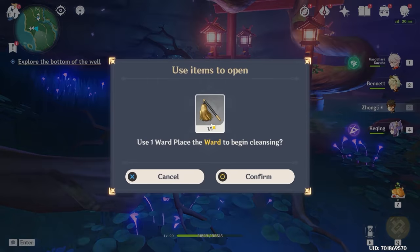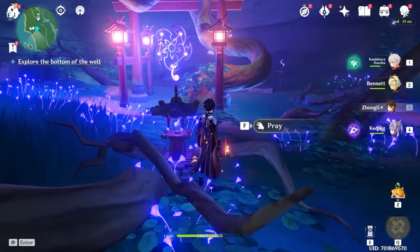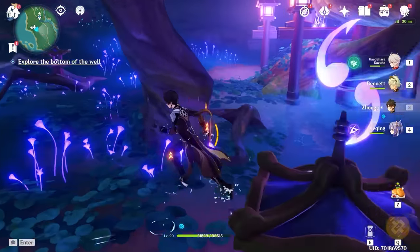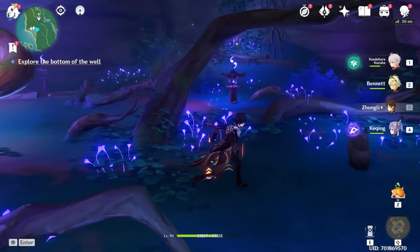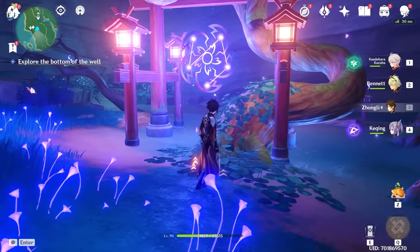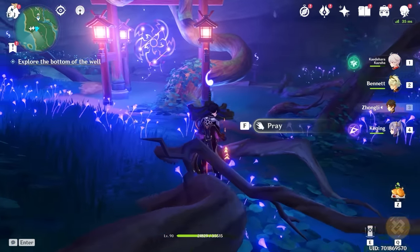Now you have to put the ward you picked up earlier inside this little thing. I want to explain how the puzzle works in case you want to try and do it yourself. One will go to two, two will go to three, three will go to four, etc. So if there are four that are marked with two of those little symbols, this one will go to all four of them. The little diagram you see here corresponds to these items on the ground, and you need to make this shape.